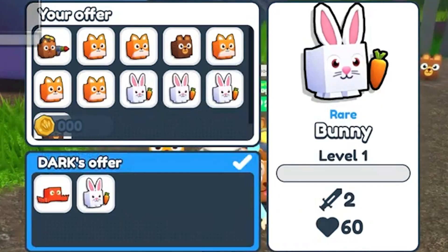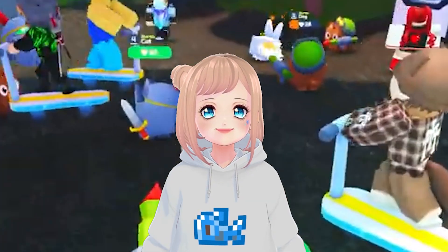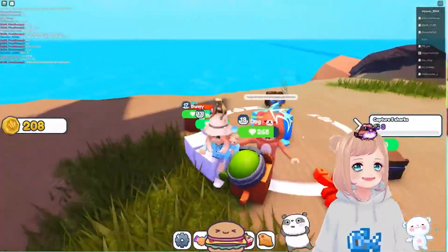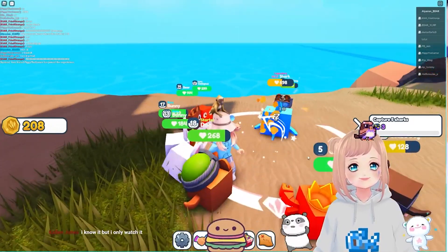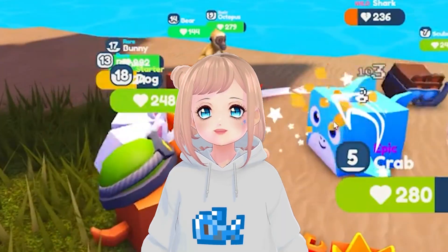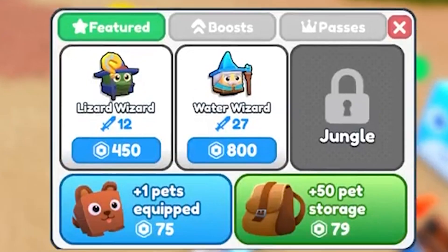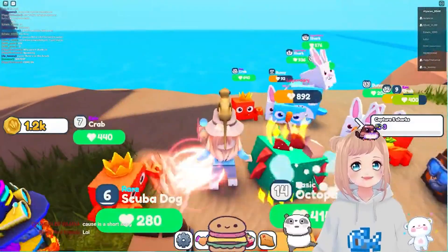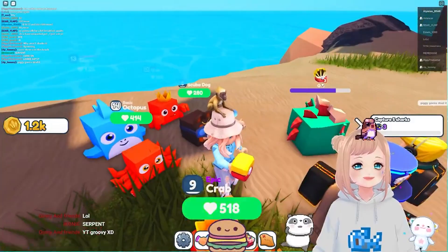You also get basic, rare, epic, and legendary pets. Another thing similar to PSX — for example, in the second map, the beach (my favorite map by the way) — you can see there's a legendary shark which is super cute that will spawn, but not always; it occasionally spawns. Similarly, there's the sea beast which doesn't spawn so often either, so there are these rare pets that occasionally spawn and can be super cute.